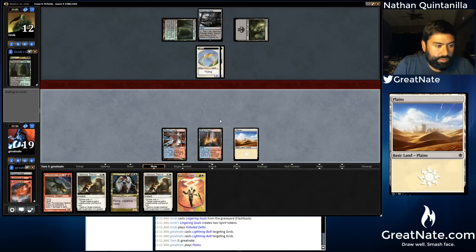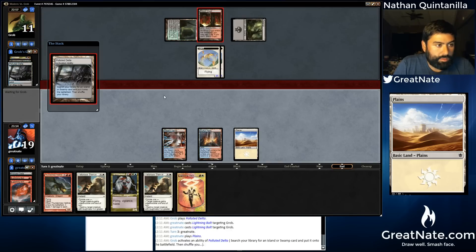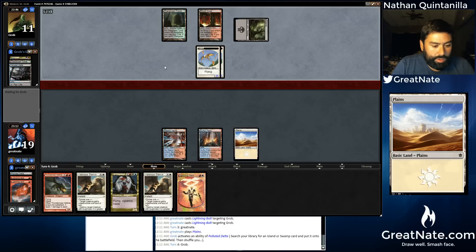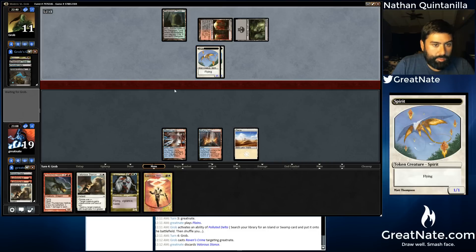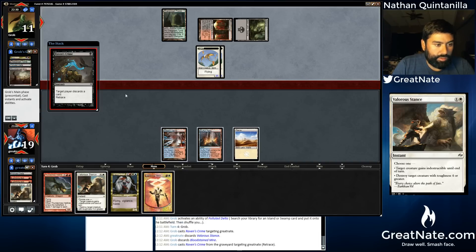Helix is not bad. We still have quite a few land drops that we're going to need to hit. It's really unfortunate that we don't have Raven's Crime. We're going to discard the redundant Valorous Stance. It's kind of a shame that we don't have a Snapcaster Mage to buy back this burn. Probably getting Raven's Crime again if he discards another land card. If he does, then we'll just get rid of the other Valorous Stance.